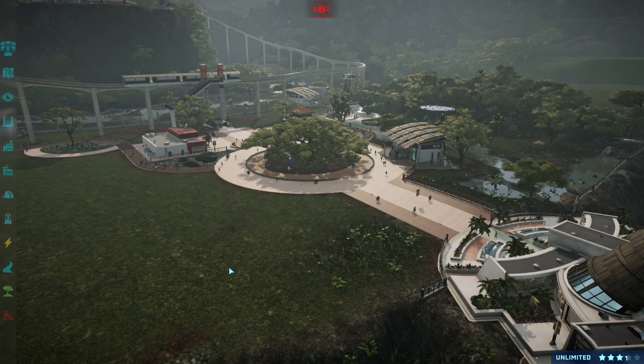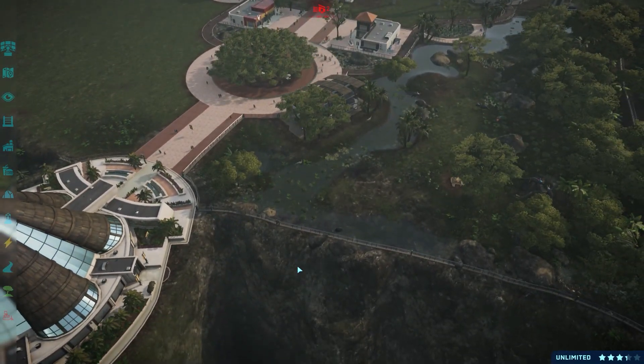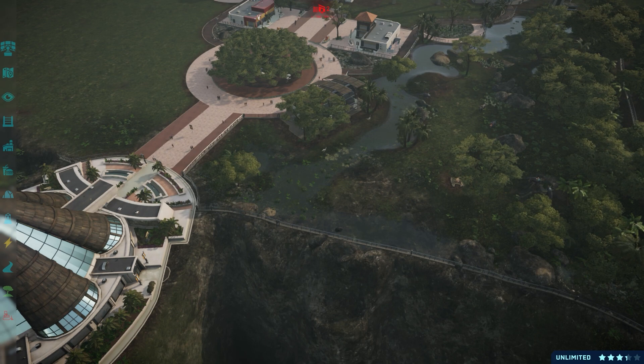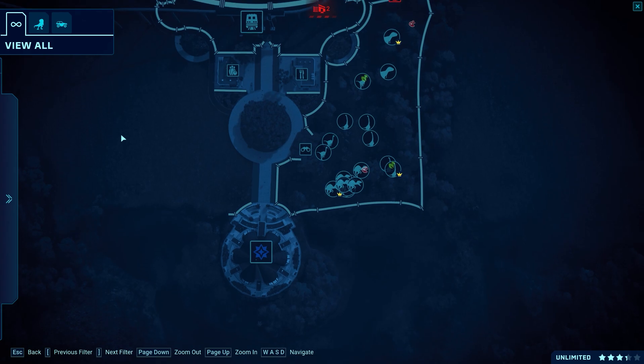Hey folks, this is BustinSlaught and welcome back to Sauna Swansong, our final, probably, park build in Jurassic World Evolution. In the last video, we worked on the Oldman Formation — the one up in Canada. So we have Albertoceratops, Daspletosaurus, and Troodon.